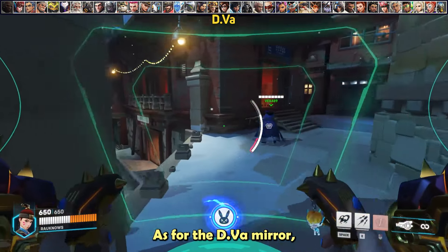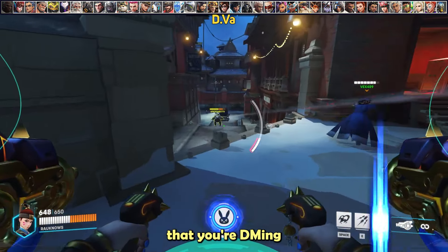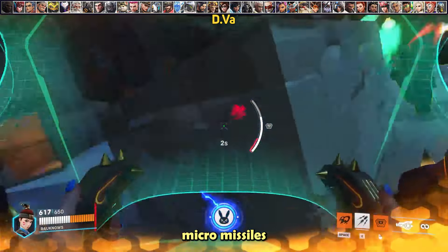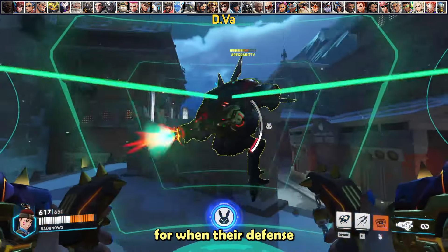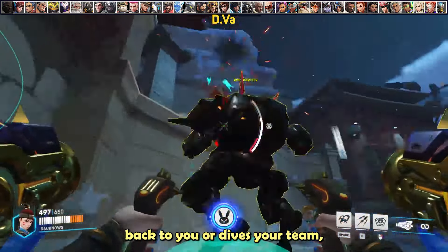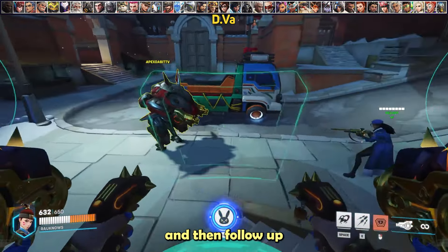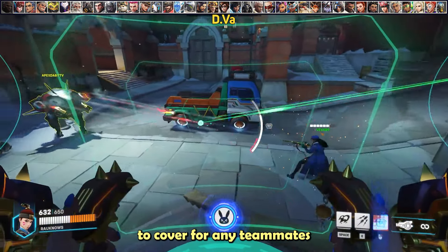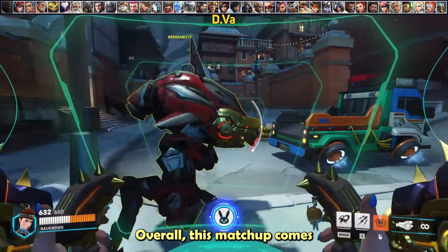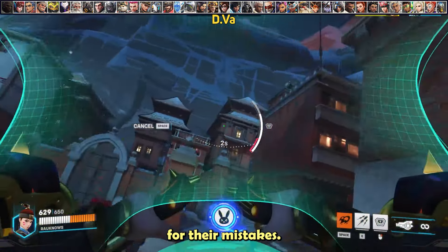In the D.Va mirror, micromissile value is the key to winning the engagement. You always want to defense matrix every one of their micromissiles, and save your own micromissiles for when their defense matrix runs out. If the enemy D.Va turns her back or dives your team, don't hesitate to shoot micromissiles and primary fire into her back. Overall, this matchup comes down to being more passive than the enemy D.Va — let them aggress and punish their mistakes.